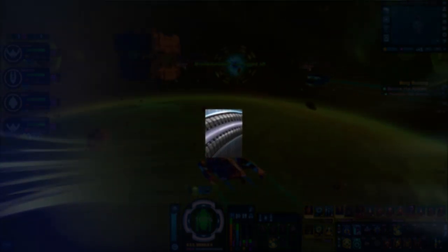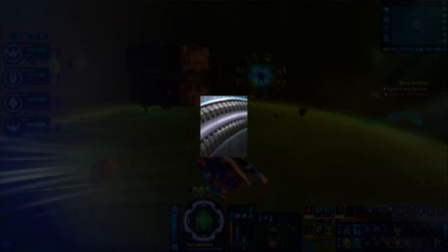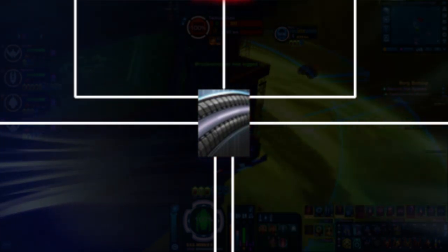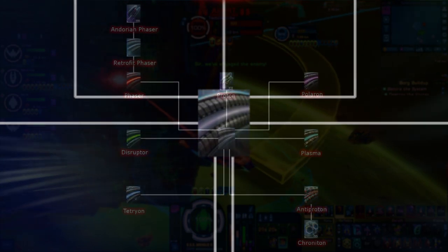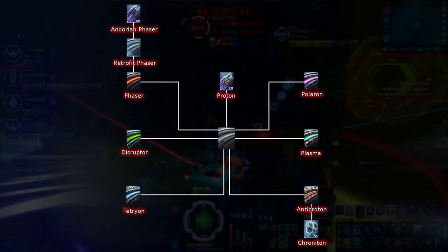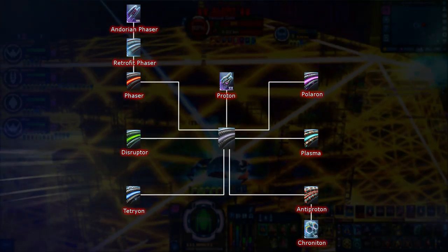With Delta Rising coming out soon, with no doubt another lockbox and reputation, this list will not be complete in the future, however the information in it will still be the same. To start off, let's look at the six basic energy types along with a few spinoffs and special variants of them. For this video I'll be using the Beam Array weapon as an example, mainly because it's the most common kind of weapon most energy types come in, save a few special cases.